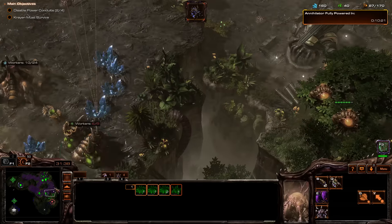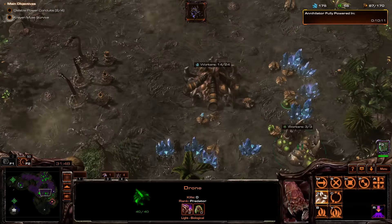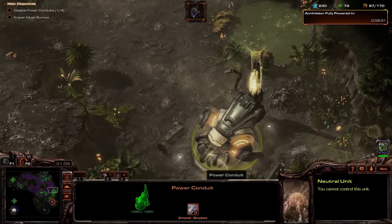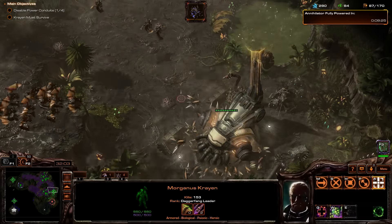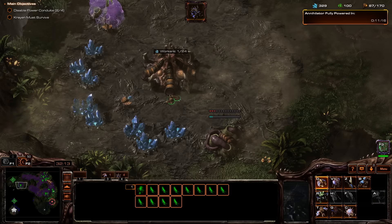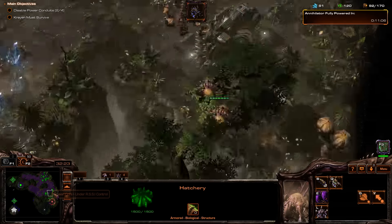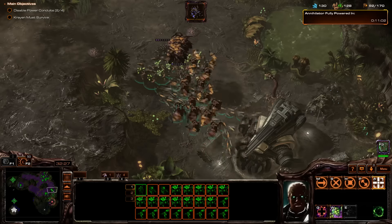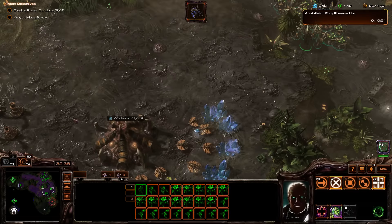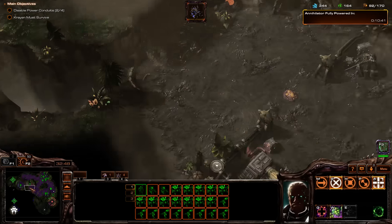No, I still have some. I honestly do not know what happened — I used to have a lot, now I don't. This Spinecrawler is still alive. We need extractors, big time. And now we just have no money. Let's send our Mutalisks — you kill this. And then we have to slowly start pushing down in here somehow — I guess through here. I don't really see another option.